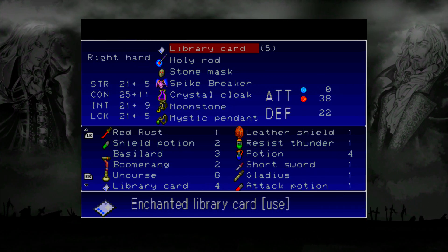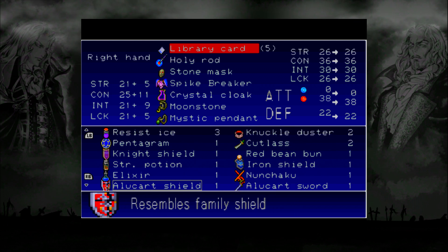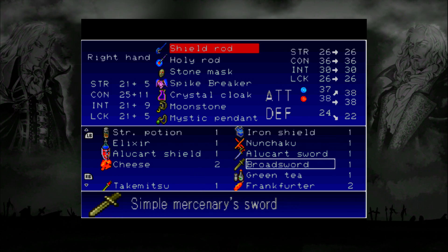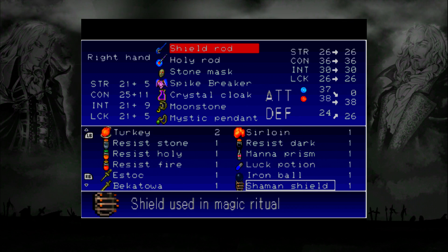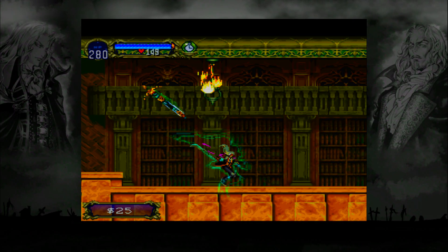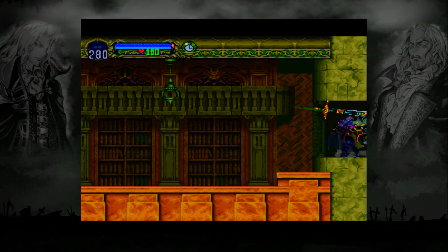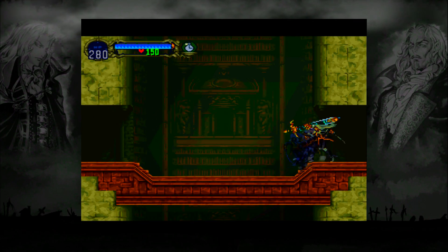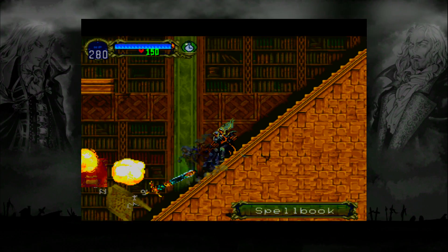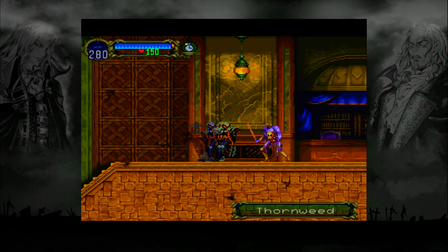Now that we're back in the library, it's time to grab something useful. Let's find the jeweled knuckles — there they are at the bottom. Now with the power of our gravity boots — the rocket boots, whatever you want to call them — if only Metroid's gravity boots worked like that. The space jump basically works like that. Let's kill some books and grab what we need here.